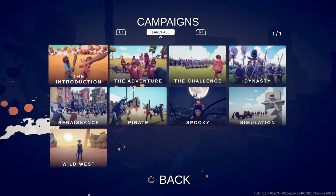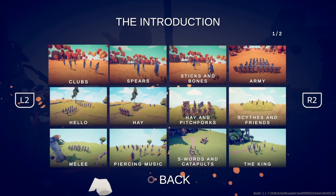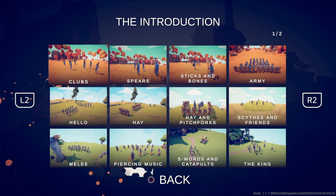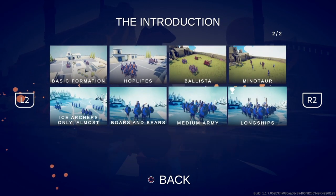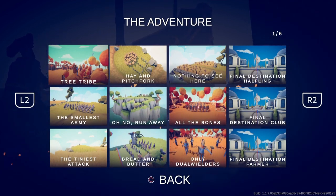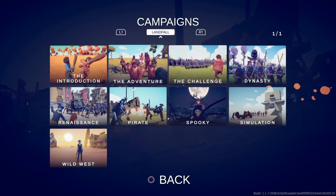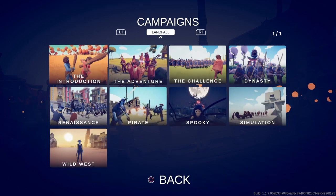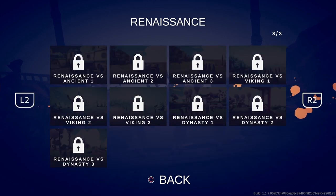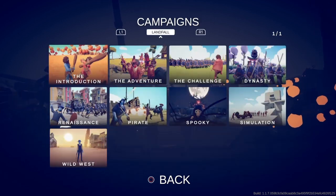So this is the campaign - these are all the different campaigns. First you have the Introduction, which is kind of like the tutorial: clubs, spears, sticks and bones. Once you complete this you can go to the Adventure, and this is where the real fun begins because you have access to pretty much all the troops, except for the secret troops and legacy troops. I'm all the way down to Rush Down. The Adventure has six pages, Challenge has three, Dynasty has three, Renaissance three, Pirate two, Spooky two, Simulation two, and Wild West has four.